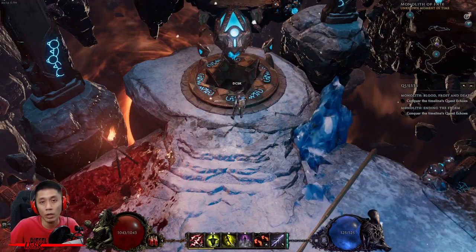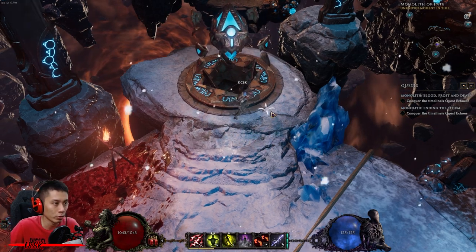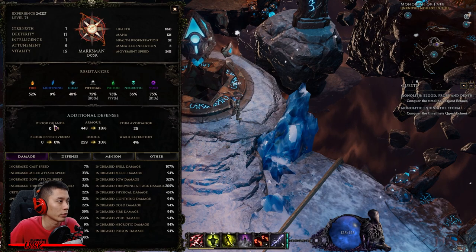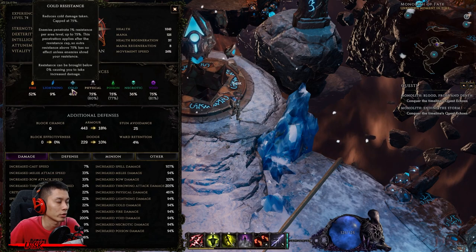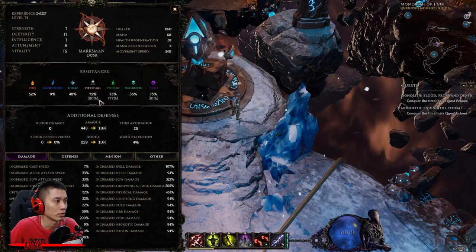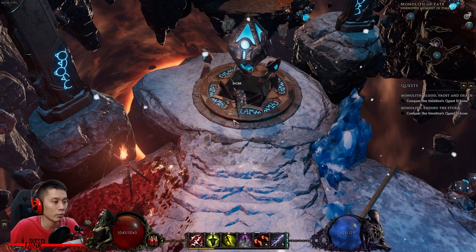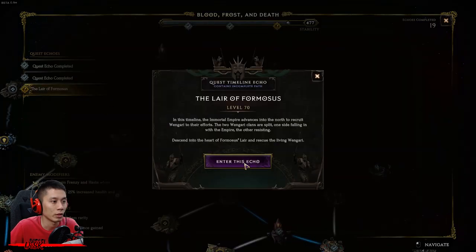Now I'm going to show you how I beat him. I'm using a Rogue, currently level 74. The required resistances are cold and necrotic — mine are a bit low, but don't worry, I'm still able to beat him. Just make sure to evade all his incoming spells. My HP is 1000 and above. We are heading to the Lair of Pharmacist now.